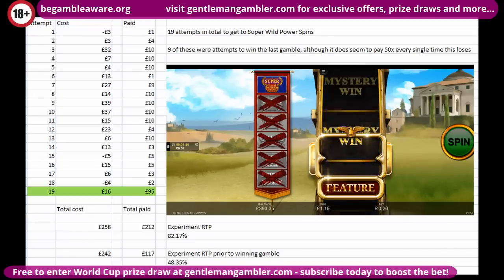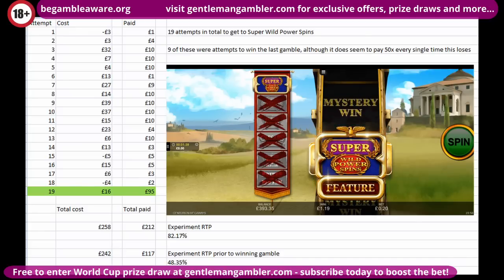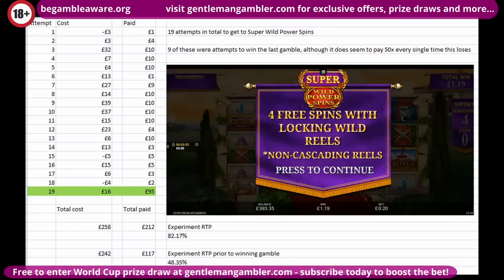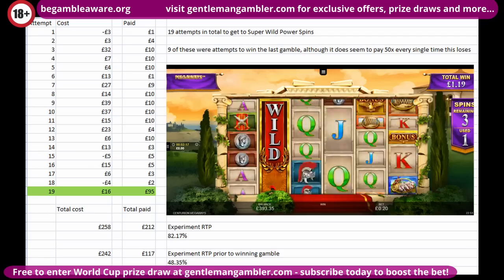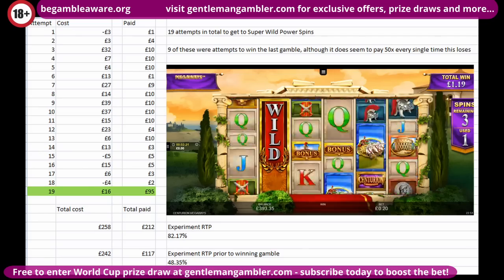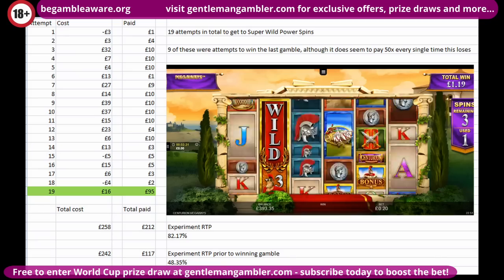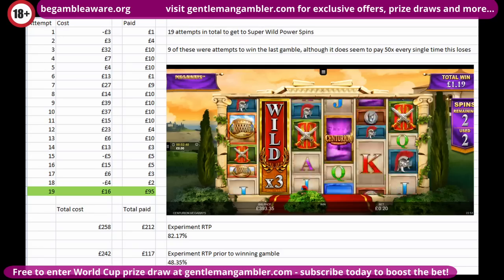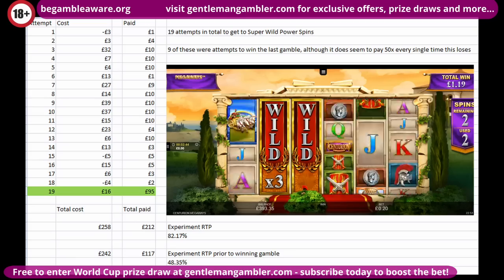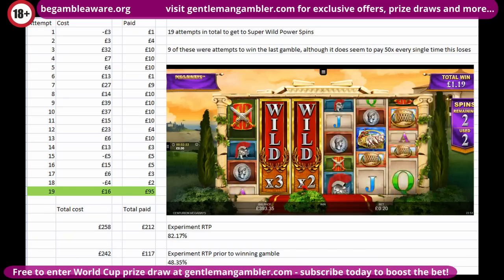Hi everyone, welcome to today's video. Those of you who saw the last video would have seen that I finally managed to achieve the top on Centurion Megaways. I've got the stats together and it actually took 19 attempts. The total payout from the super bonus was £212 from a cost of £258, so on the whole experiment I was actually only £46 down.